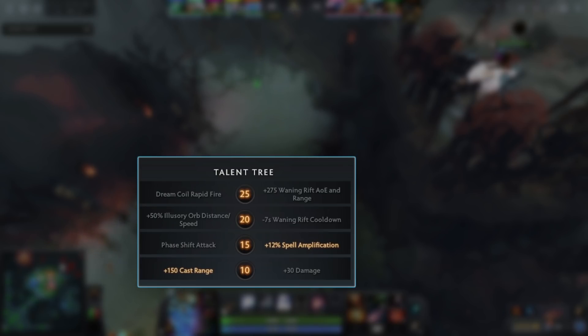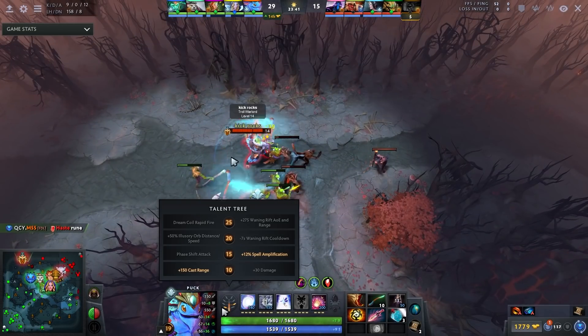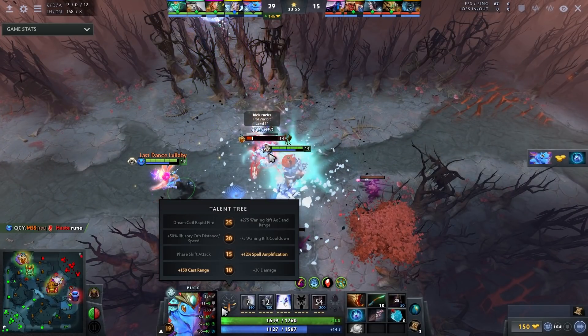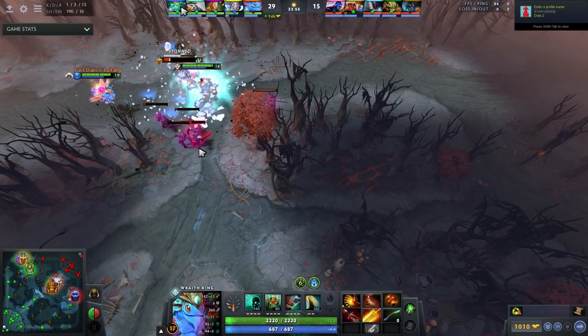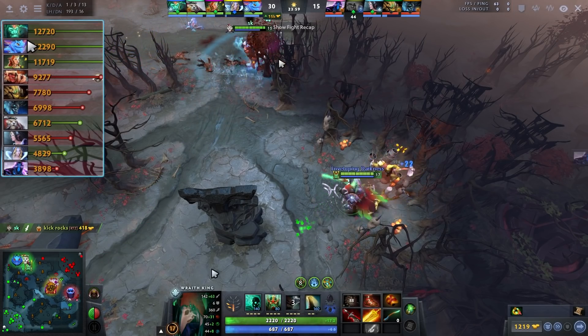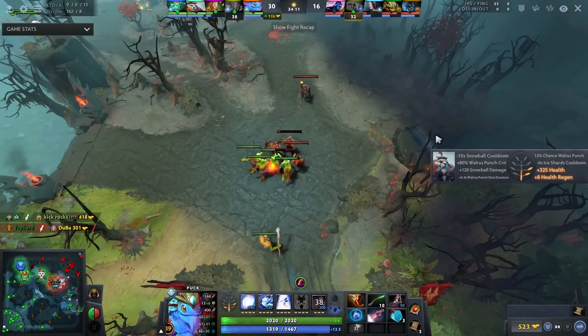There are other builds — involving the 30 damage and Phase Shift attack — I may cover on Gameleap. That build is why Puck is so versatile: let's say your carry is having a terrible game. You can go 30 damage, Phase Shift attack, and at level 25 take Dream Coil rapid fire, building Deso and Eblade for right-click damage. But in this game he has carry heroes — an offlaner that plays carry, a Wraith King who's well-farmed — so he doesn't need to solo carry and can run the magical damage build instead.